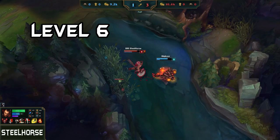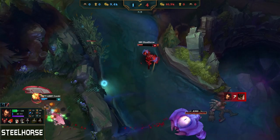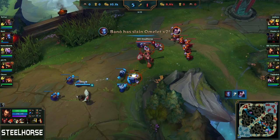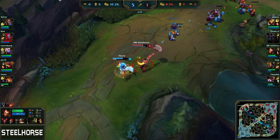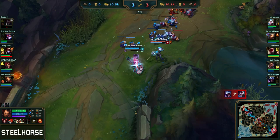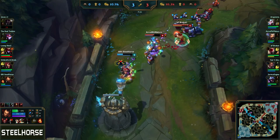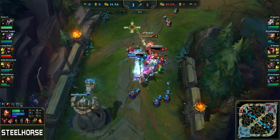Darius hits an enormous power spike when he reaches level 6. You should always try to get a kill at level 6. What I normally try to do is when I am level 5 and almost reaching level 6, I start attacking my opponent and during this fight I will hit level 6 from dying minions. Also in this fight I needed one more minion for level 6, but I had to run because of the Lee Sin gank. I am still able to turn this fight around because of Irelia's aggressive behavior.